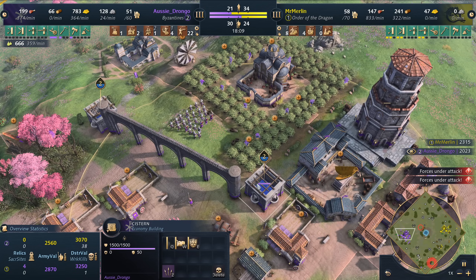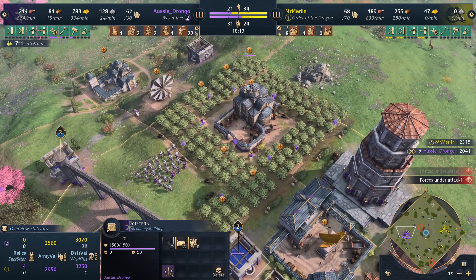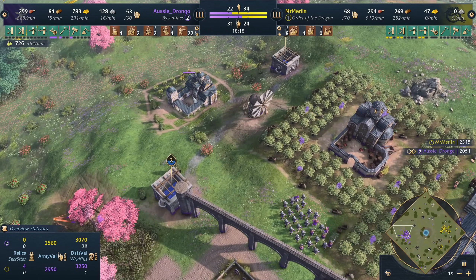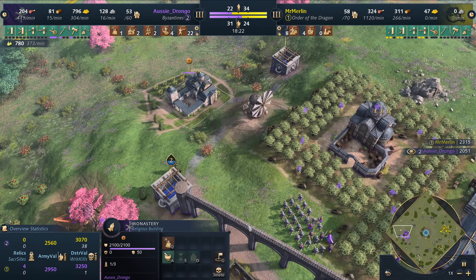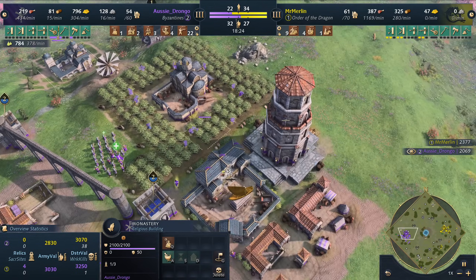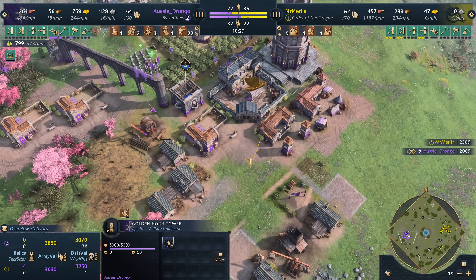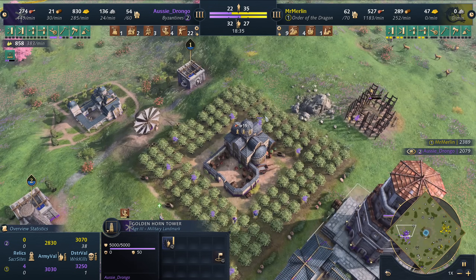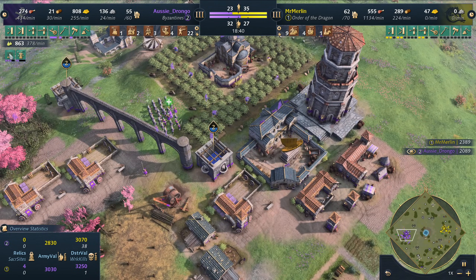Ozzy Drongo is still on two cisterns. He could add more to increase the buff he's getting, but he has been able to acquire four relics. He did build a monastery — you can see the typical upgrades and units available there. At the Golden Horn he's getting his free Javelin, so he's holding on and kind of making up for the lack of villagers he has with those relics. We'll see what happens as we go on a little longer.